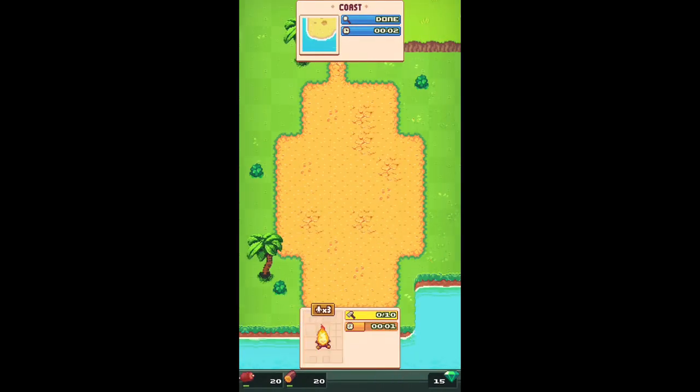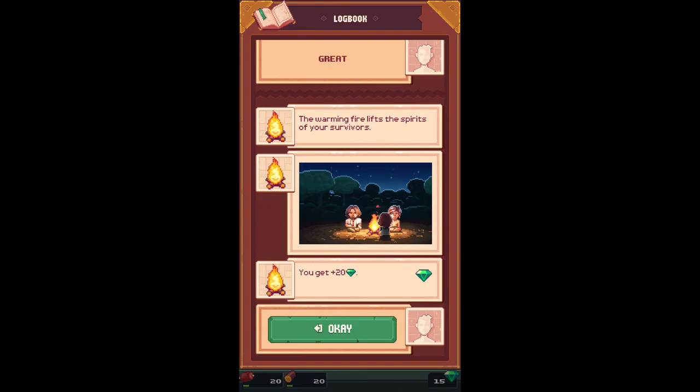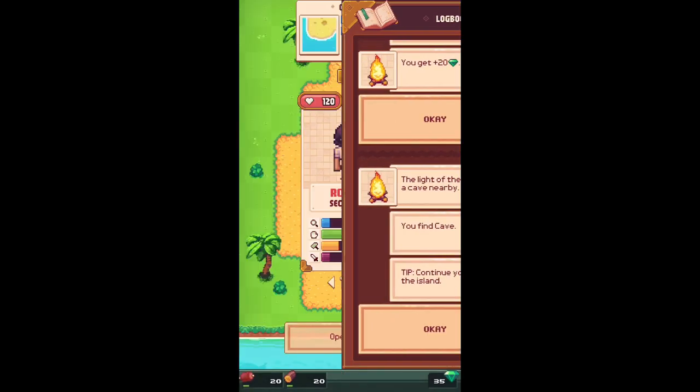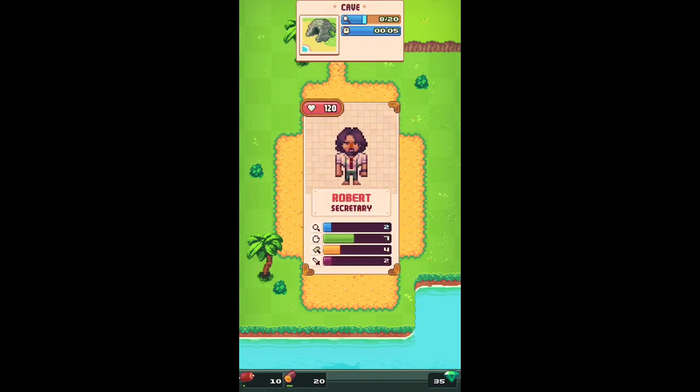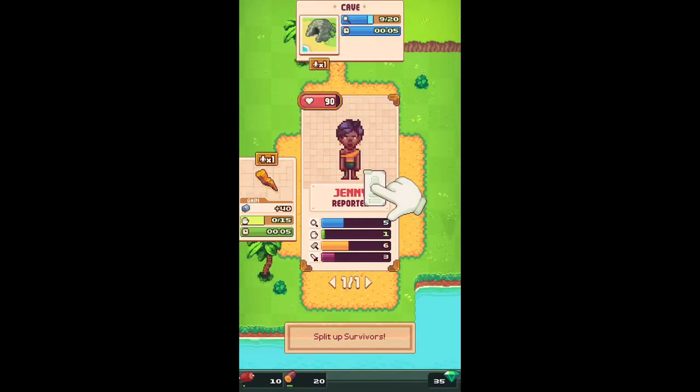Each of your characters are going to have different stats, from searching the island to growing vegetables and harvesting, to building things or even fighting. So when you have multiple things to do on your board you're going to pick the character that's best for that item.